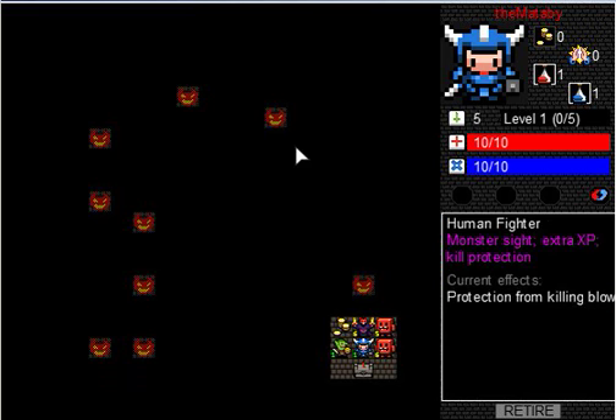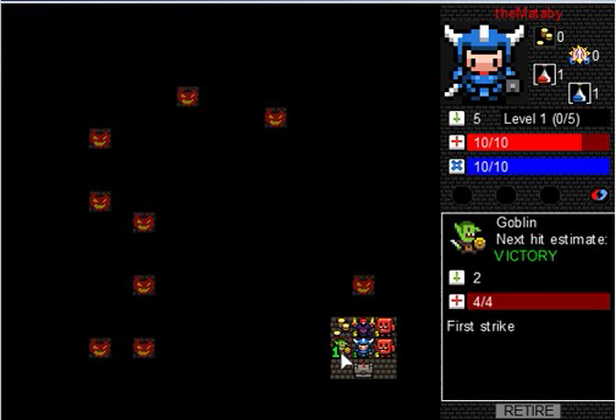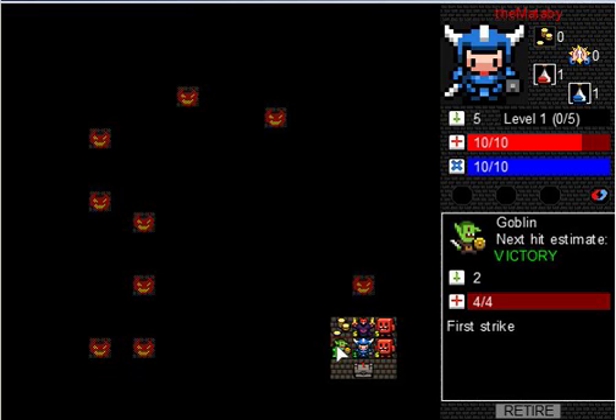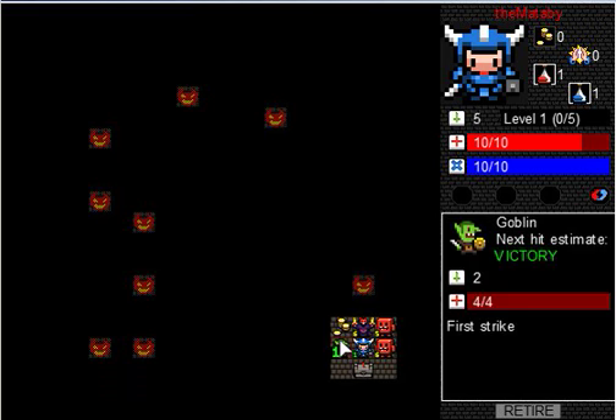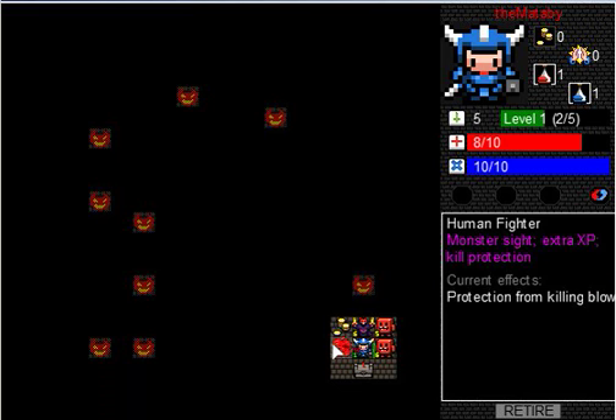What an interesting spawn! With the fighter class, you can see all the monsters that are at your level or below on the map — so those are all level one monsters. Basically, in Desktop Dungeons you just click around and go to different tiles. When you see a monster, you can see his stats on the right side — he has four health — and if I hit him I'll have victory, so I just click on him.